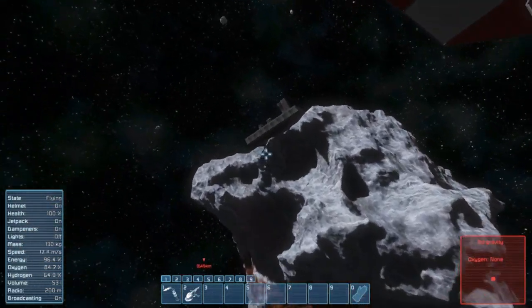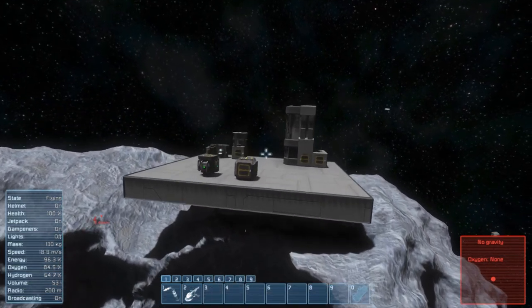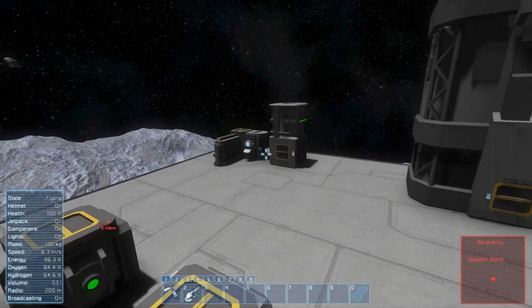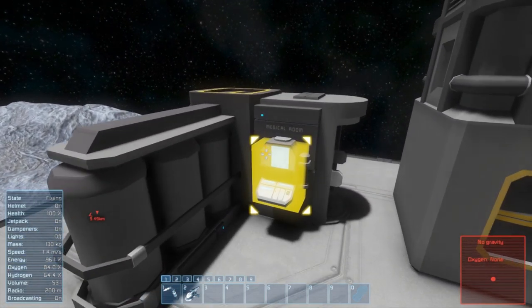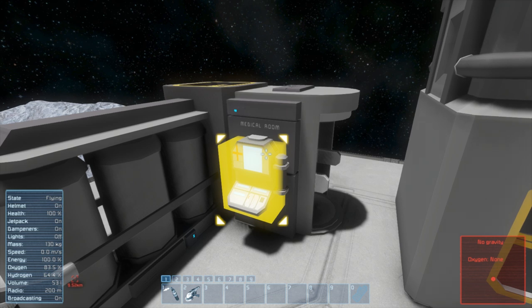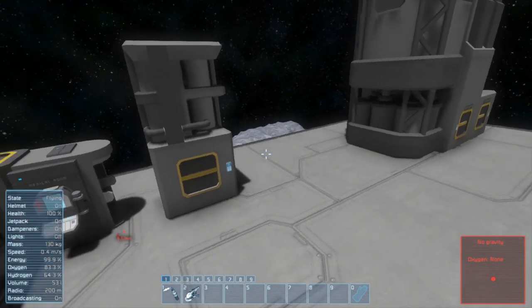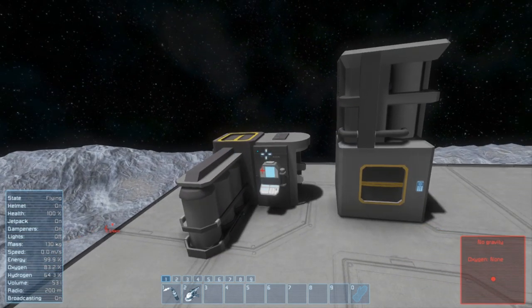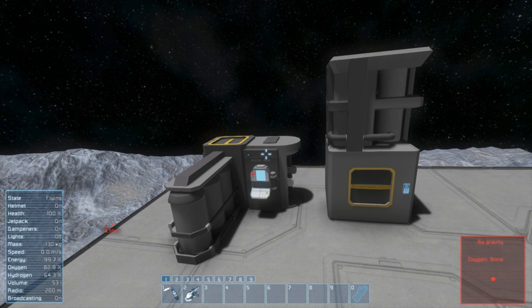The first thing I'd like to get started with today is connecting this oxygen generator to this medical room. Look at the bottom left - you see energy, oxygen, and hydrogen. When I push F it only fills my energy, because anything touching the station shares energy, but for the rest you need to set up a conveyor system.